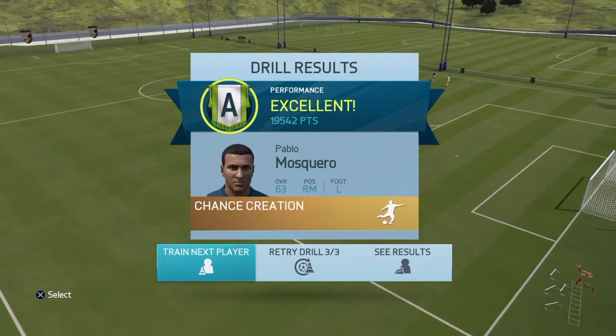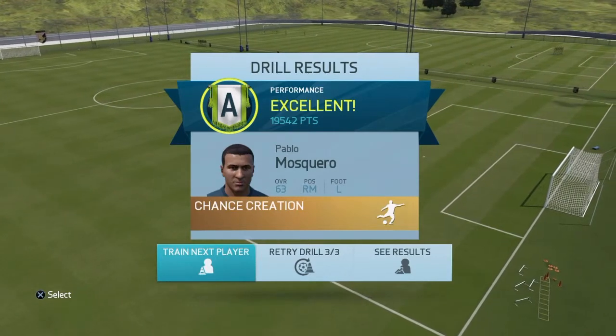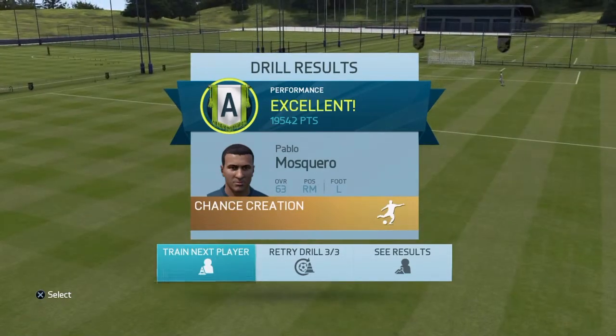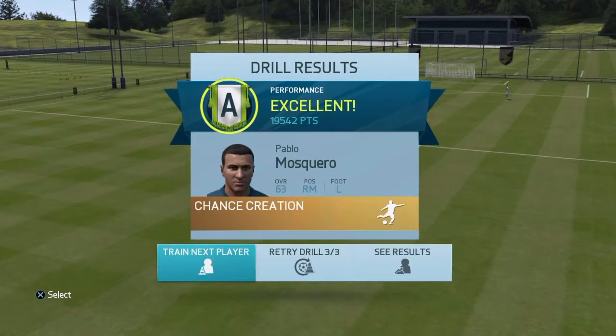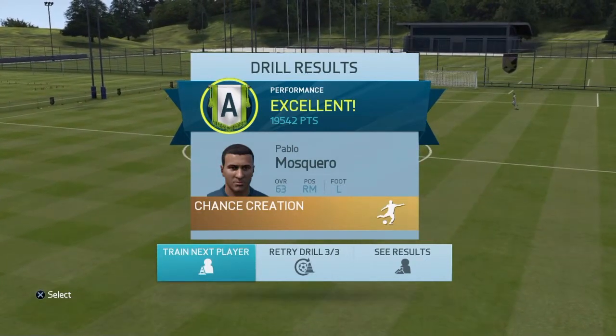But there you go — I've got a 63-rated player with not too much going on that's got about 20,000 points. With strikers and stuff like that, who maybe even are a little bit better at finishing, then you're looking at an easy 25,000. You only need 15,000 to get the A. So, a quick guide to what I tend to do for my chance creation stuff.